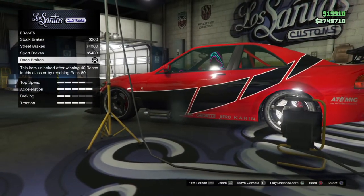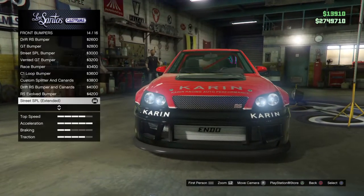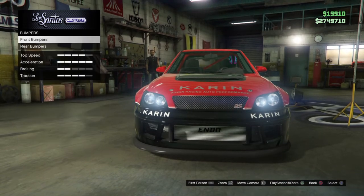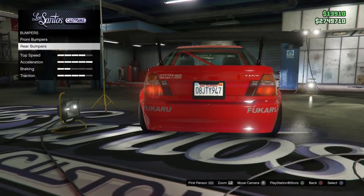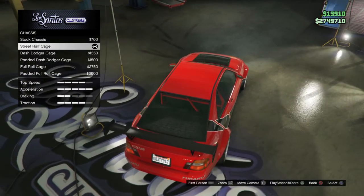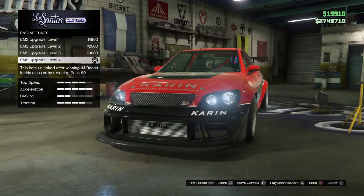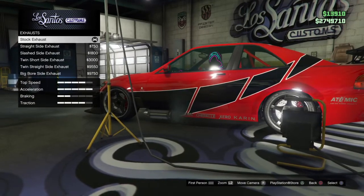Go to brakes — I want a race brake. For the bumpers, I want a front bumper with the Street SPL Extended. For your rear bumper, go with the Clean Cut rear bumper. For your roll cage, go with the street half cage. For your engine, go with a level 4 upgrade engine. For your exhaust, go with the stock exhaust.